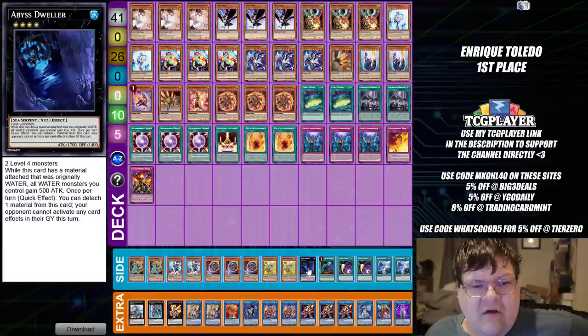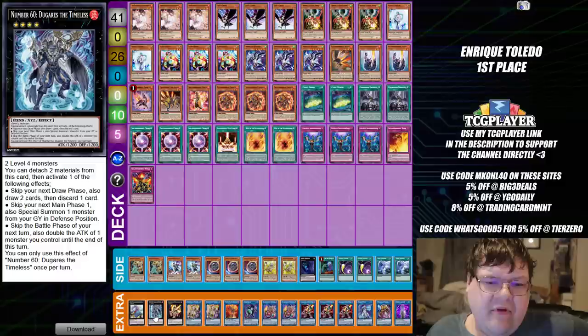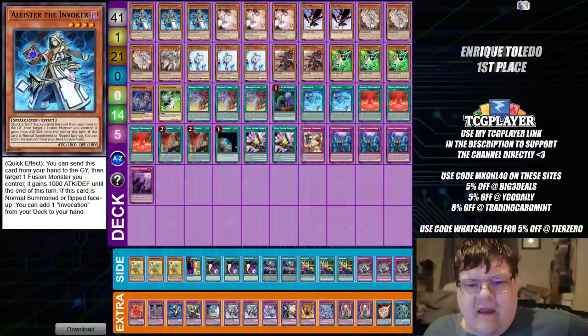Side deck: two Lancea, two Phantasmal Lord, triple Nibiru, two Token Collectors, one Abyss Dweller, one Called by the Grave, two Cosmic Cyclones, and two copies of Twin Twisters. Wrapping up our Salamangreat list — still seeing Mir in this is very interesting. Also Dugaras the Timeless: being able to stack up for like a dual revive or doubling the attack of something so you can close the game is actually a very important resource. I don't think a lot of Salad players have really considered this as an option card at this point in time.